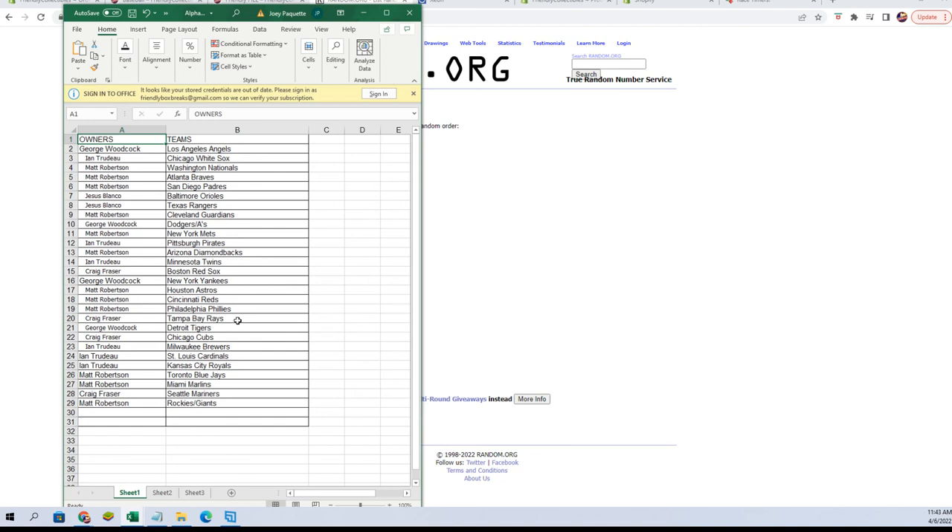Craig F got the Rays. George W got the Tigers. Craig F: Cubs. ENT: Brewers, Cardinals, and Royals. Matt R: Blue Jays and Marlins. Craig F: Mariners. Matt R: Rockies and Giants combo. Any trades? Now is the time.